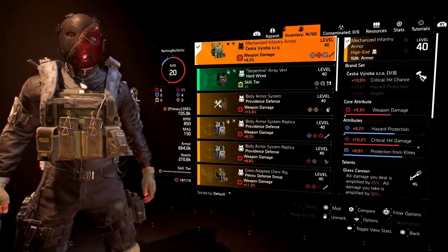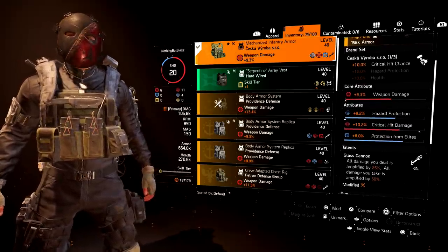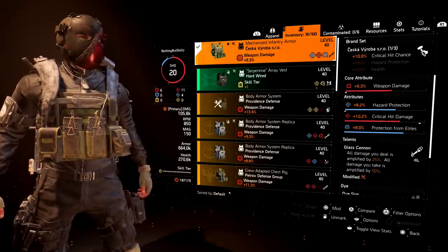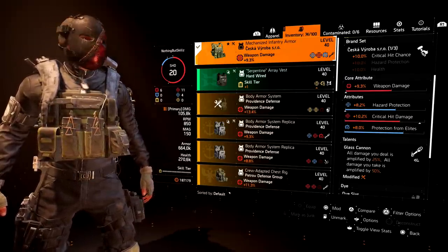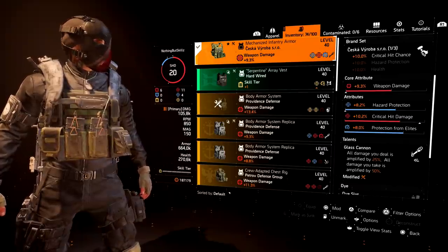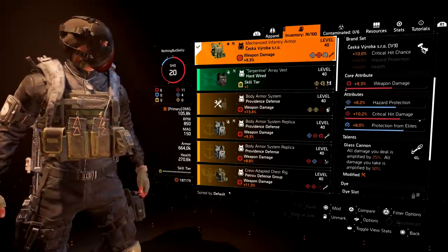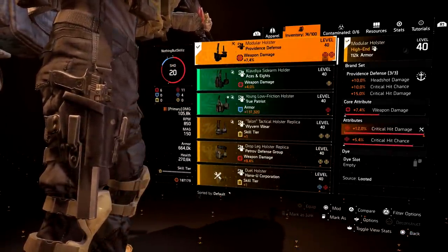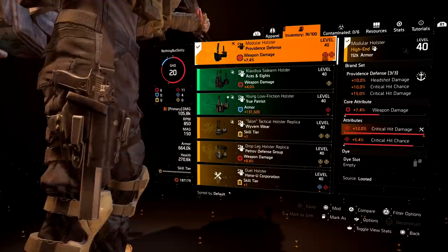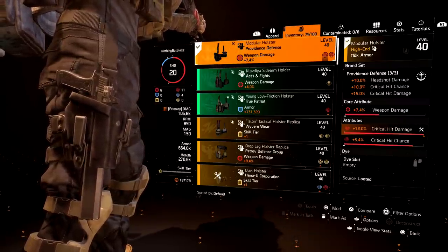For the chest piece we have one of the new brand sets — the Scud chest — which gives us 10% critical hit chance with weapon damage rolled on it. The backpack has weapon damage, hazard protection, critical hit damage, and 8% protection from elites — I'd rather have critical hit chance there instead of hazard protection. The backpack has Glass Cannon: all damage you deal is amplified by 25%, but all damage you take is amplified by 50%. That's why staying in cover and using your surroundings to your advantage is the only way to survive with this build. For the holster — our second Providence piece — we have 7.4% weapon damage, maxed critical hit damage at 12%, and critical hit chance at 5.4%.